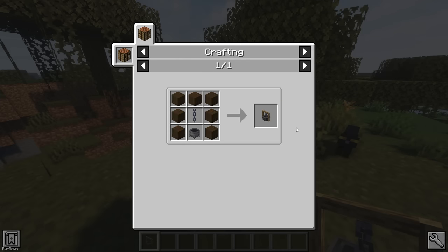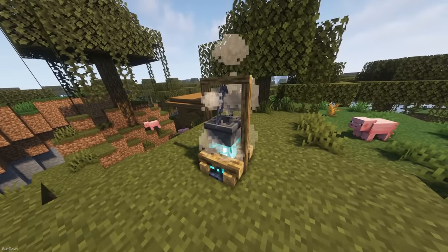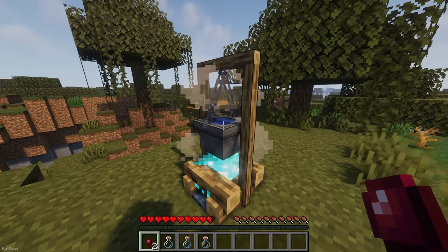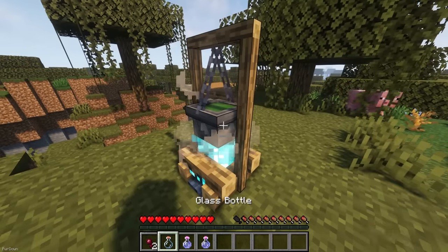The Witch's Cauldron can be crafted from 7 Logs, a Cauldron and a Chain. It needs to be placed above a Soul Campfire to be functional and works like a Brewing Stand. You can add ingredients to it just like a Brewing Stand, and it will save you a lot of Blaze Powder in the long run as it's fueled by the Soul Campfire.